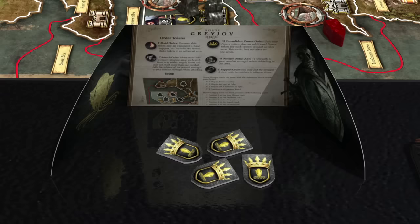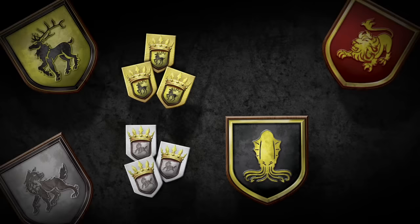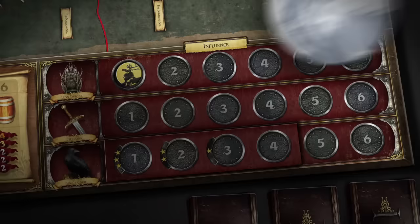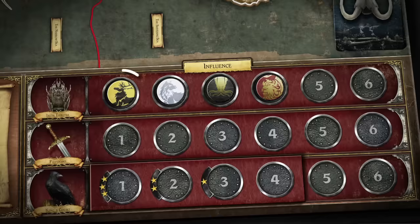The Clash of Kings Westeros card simulates the intrigue and plotting taking place behind the curtain of war. To resolve it, all influence tokens are first removed from the three influence tracks. Players bid for positions on the tracks, starting with the Iron Throne track — each player bids a secret number of power tokens, concealing the selected number in a closed fist, then bids are revealed simultaneously. In this example, Baratheon bids three, Lannister bids zero, Stark bids three, and Greyjoy bids two. The house with the highest bid takes the first position on the Iron Throne track; ties are broken by the house holding the Iron Throne dominance token — in this case, House Baratheon. Baratheon chooses himself for first position and Stark for second, Greyjoy for third, and Lannister for fourth. The Iron Throne dominance token is awarded to the house in the first position — House Baratheon retains it.